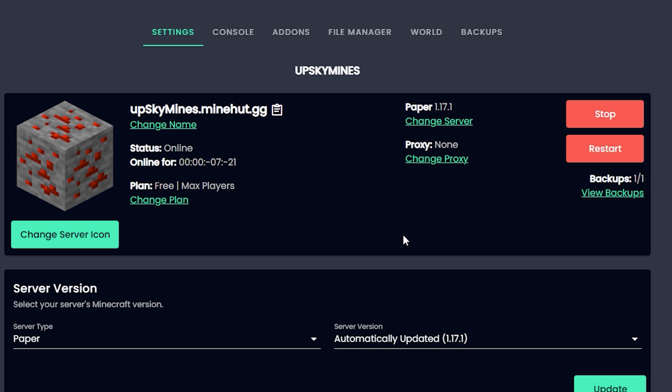Today's video is going to be about boss bars. As everyone knows, I use Minehut to host my server, so first off we need a plugin. Assuming we already have Skript, we need SK Rayfall as well in order to get this boss bar working.